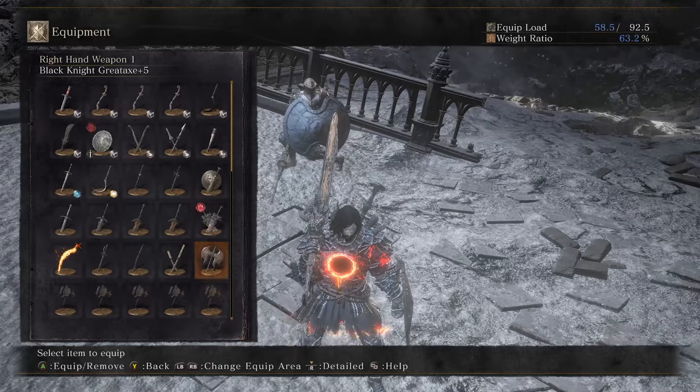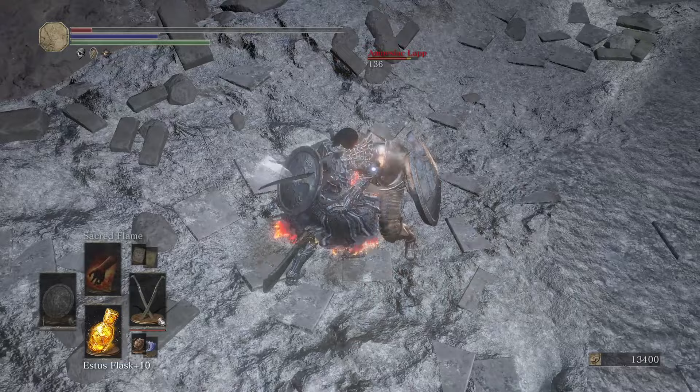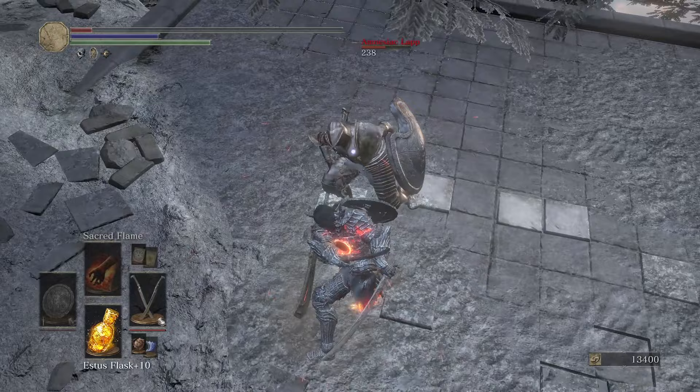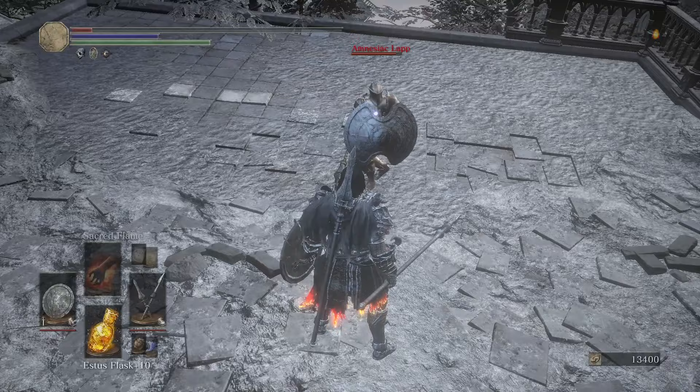The next few weapons don't really have a lot of swaps — they're just good weapons to have. Sellswords are a very strong weapon, they do a lot of damage. Unless you're on a strength build, pretty much any build should have Sellswords. Drang Twin Spears are super obnoxious.